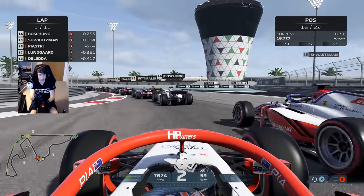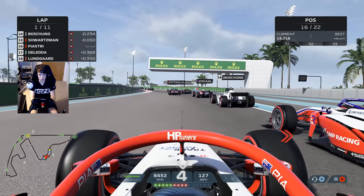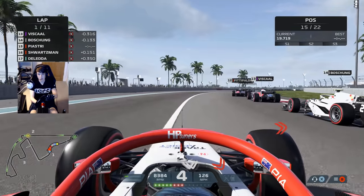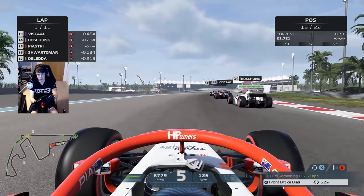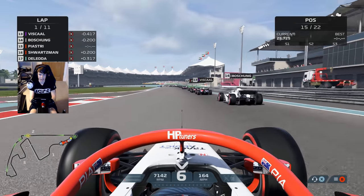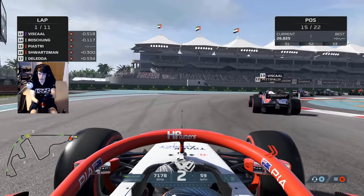Plenty of contact as we head down towards turn one. Got completely boxed in and I think Schwarzman's bad weekend goes from bad to worse there — a tiny bit of front wing damage for our teammate. Nothing any of us could really do. Boshong braked a little bit earlier than I was expecting, but even if he hadn't, Schwarzman was going to go into me there — somehow we've come out of it scot-free.